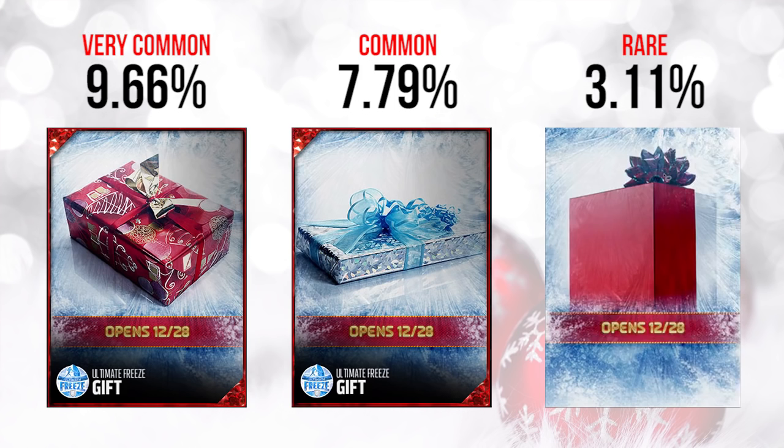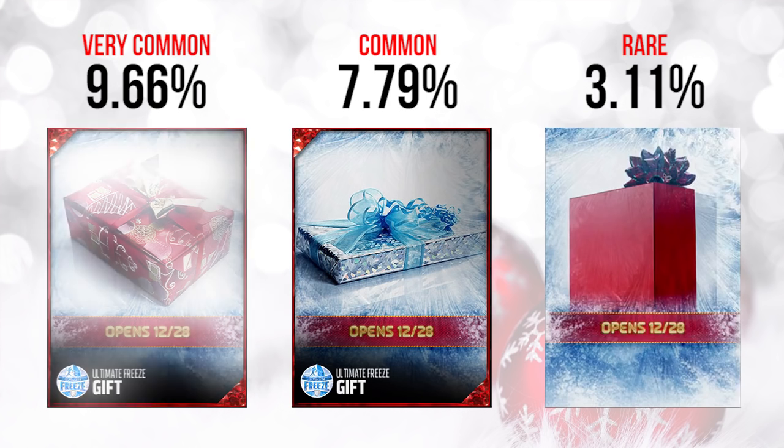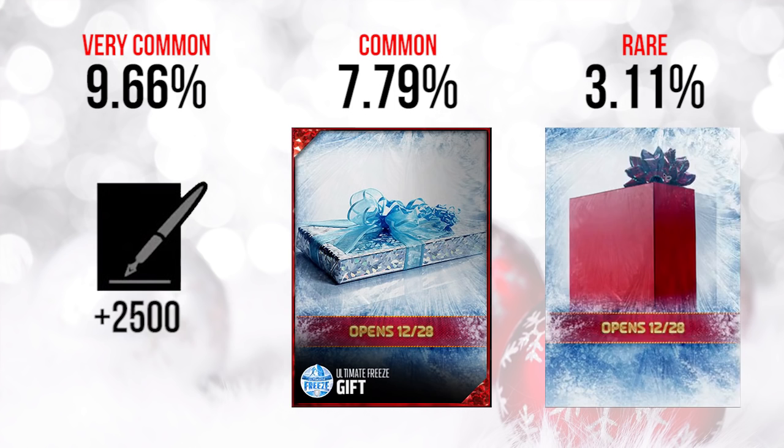Unfortunately, I think it was a little bit of a disappointment. The first one at 9.66% ended up being contracts. We kind of expected that, to be honest. This one didn't come out of left field — we knew it was coming. But they actually did a good job providing a good number of contracts. 2,500 contracts is a pretty solid number; it would cost quite a few coins to acquire that many. This helps a lot of people who are solo grinders, though it's a complete waste for people who open a ton of packs. If you're playing standard ultimate team or doing solo challenges, this will be helpful.